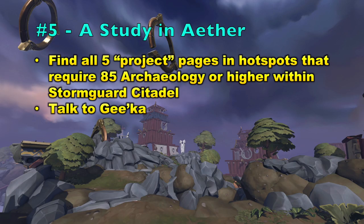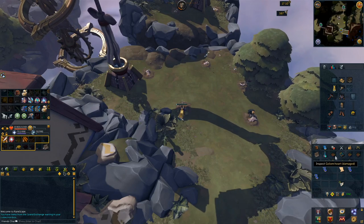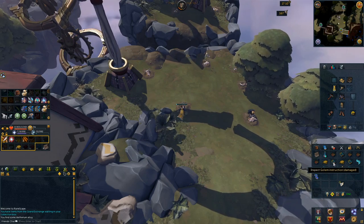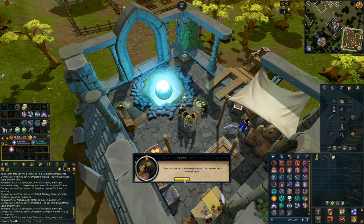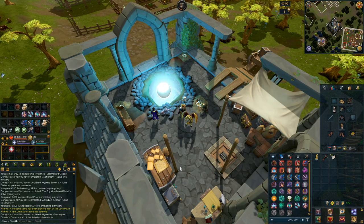Moving on to the fifth mystery — A Study in Aether. It can be completed at level 85 Archaeology, or boosted from level 83. You'll need to find all five project pages from hotspots that require level 85 Archaeology or higher within the Stormguard Citadel. For example, you can go to the level 98 location to get the Golem Heart and Golem Instructions. Once you have all five pages, you can hand them in to Jika and complete the mystery.